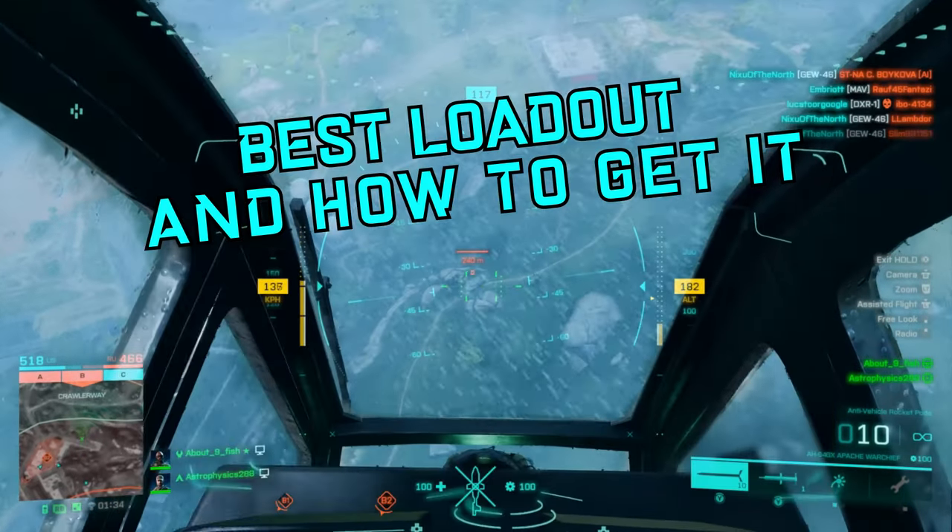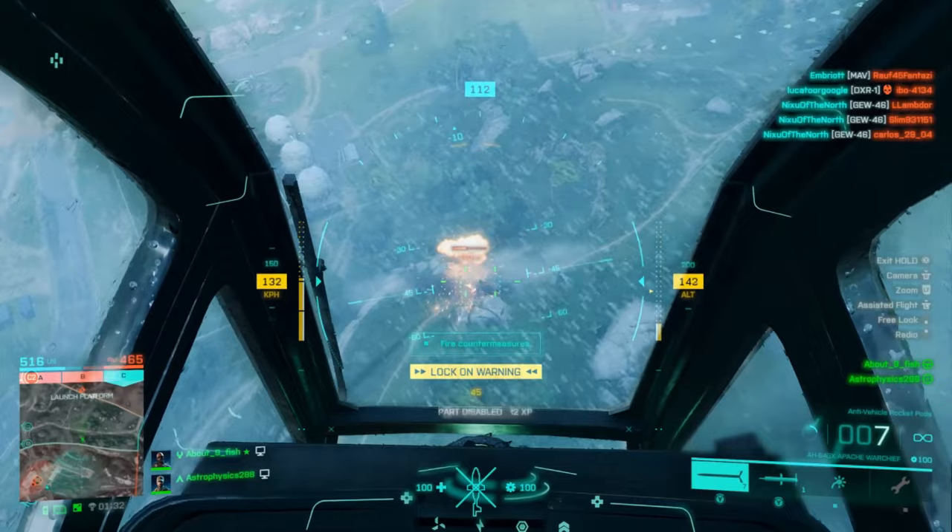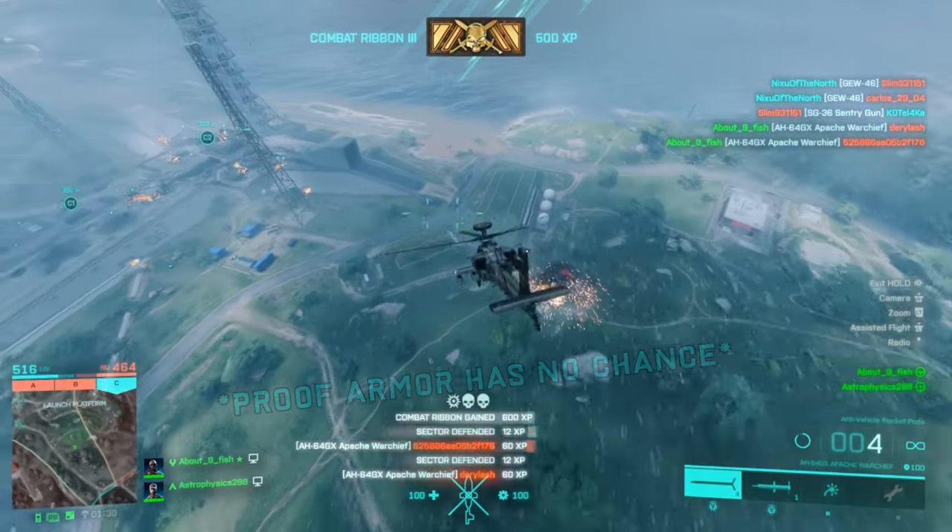The best loadout for the attack chopper grants you the ability to one-pass anti-air vehicles, which is nuts because they're supposed to take you out. So how do we get started?